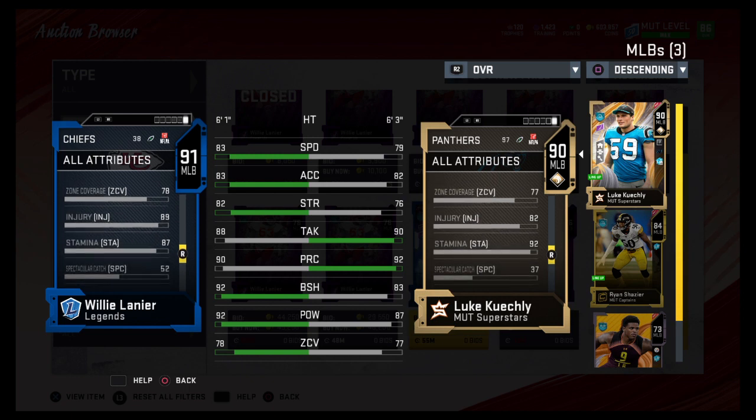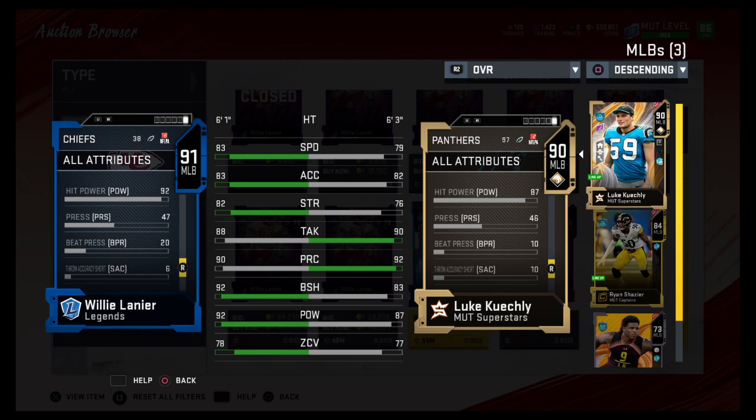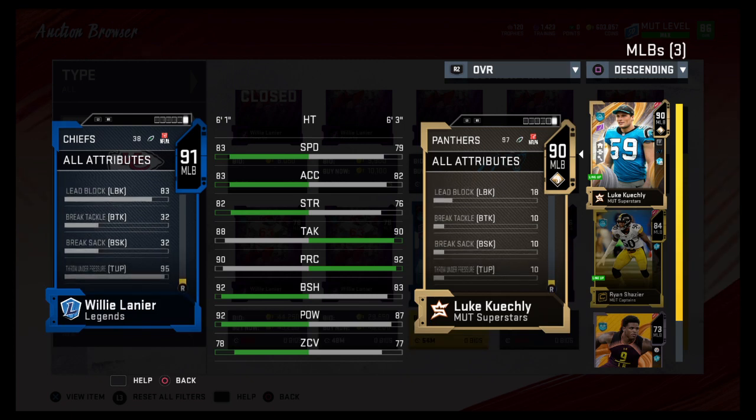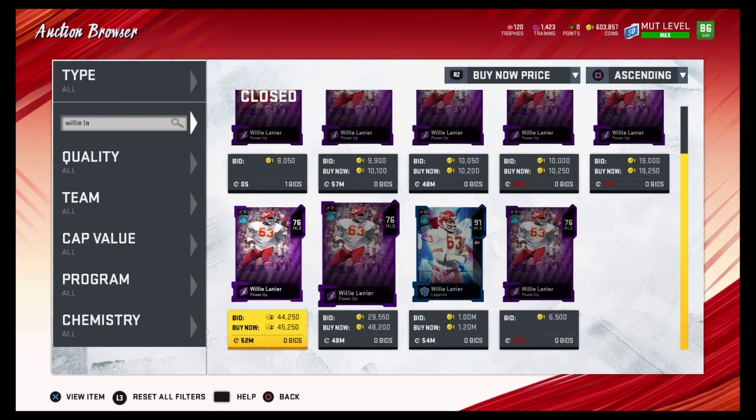He can block shed, play zone, stop the run, and play zone — which is huge. He has 92 hit power, very good card. He has 95 throw pressure — that's Madden and Julian. It could be a 91 overall. This week I would not be buying packs, as you can tell — I'm at 600k.